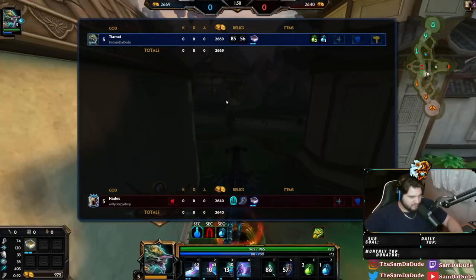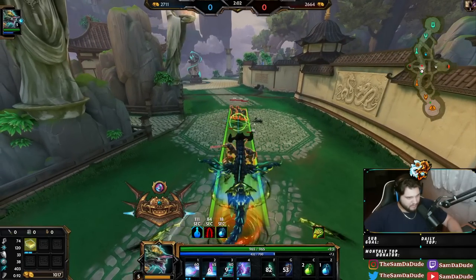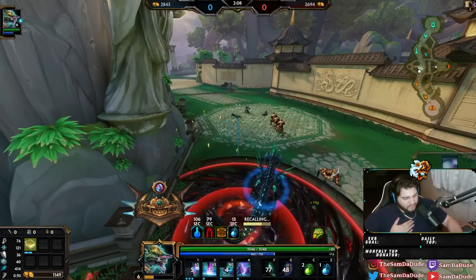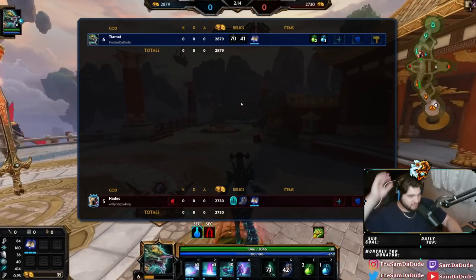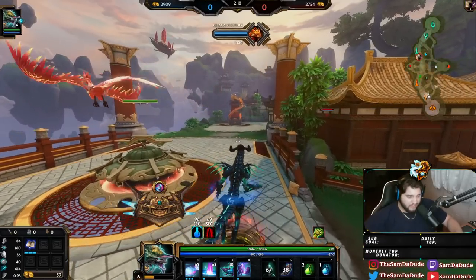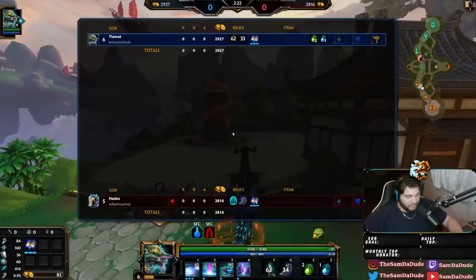By the way, in my opinion you shouldn't be picking up red buff as a mage early game. I think mages pretty much exclusively want blue buff. It's 10% cooldown and it's the mana regen, so it's just good overall. But anyways, back to the build.